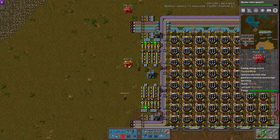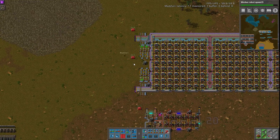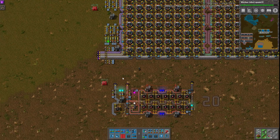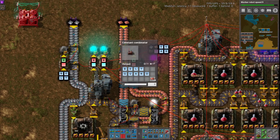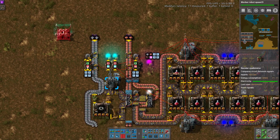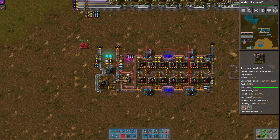Which is super, super nice. Kind of helps eliminate those oopsie mistakes where you mix up your belts. And then down to the red science - it uses kind of some similar concepts with the smarts. It also has belt guards on here for the copper and the iron, and is fully prodded, so this would be more of a later game thing.